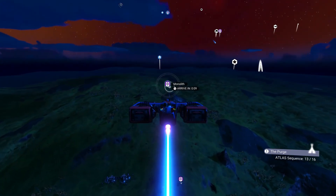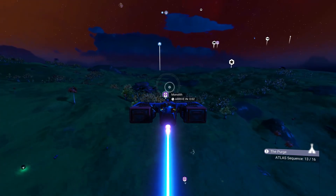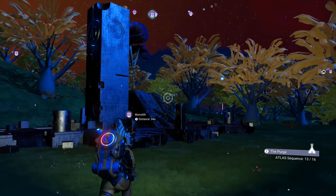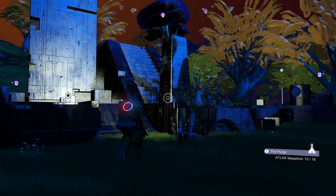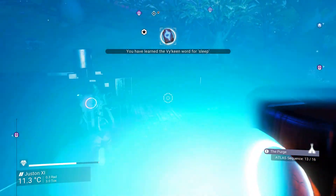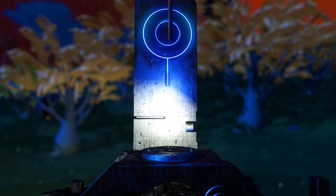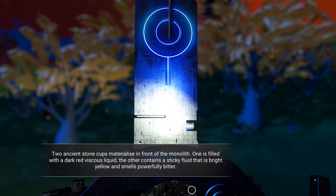There are two ways to get all the glyphs for the portal. One way is to do the Artemis quest line, which takes pretty long but is worth it — it's a fun quest line. There comes a moment where you have to jump to different systems and you get a glyph every time you jump. The other way is to talk to travelers in space stations — every time you talk to a traveler and ask where they come from, they'll give you the location of a grave. Go to that grave and open it, and you'll find a glyph.